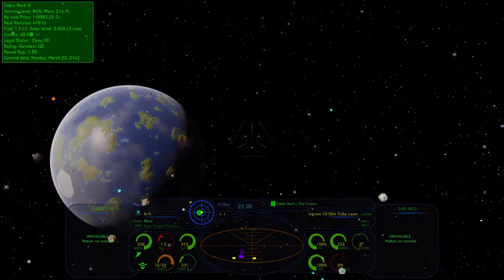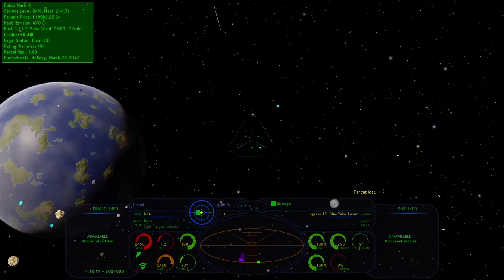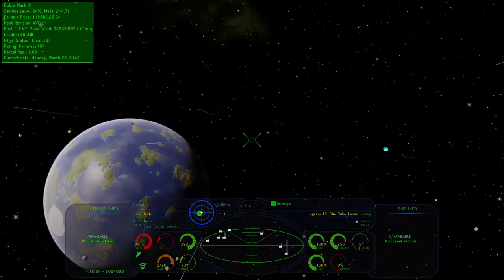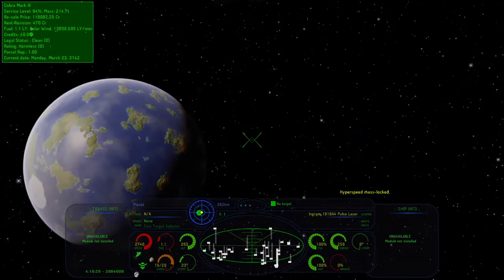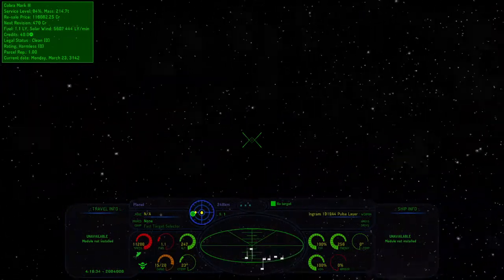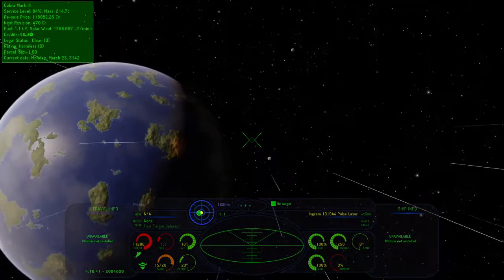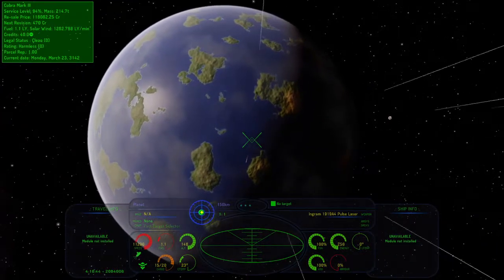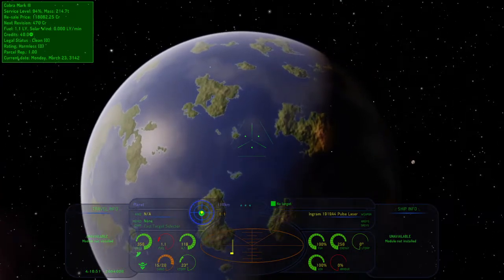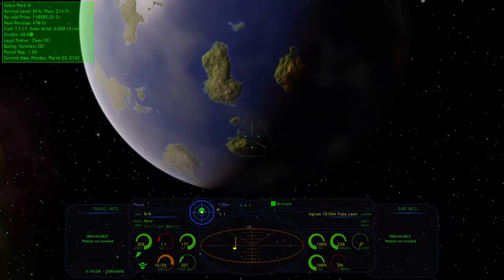Now the blue circle has switched to the green square, which means that's where the station is. There's the station. This guy wants to attack us and wants us to dump our cargo, which I absolutely do not want to do — I spent my hard earned cash on that food and I don't have any left. If I have to drop my cargo I'm going to be dead. That icosahedral station has a nav beacon out in front of it, oriented towards the entry point. The blue circle tells us the main station is 75 kilometers away; I'll be able to target it at about 24 kilometers.